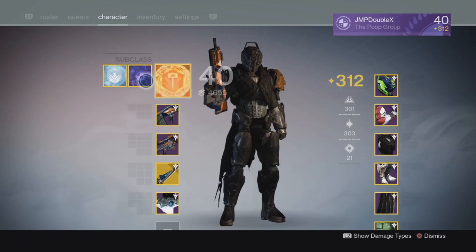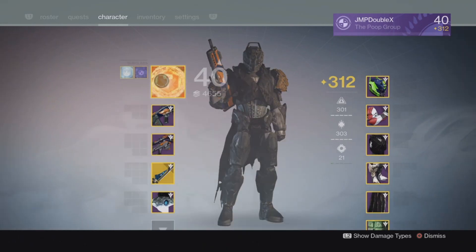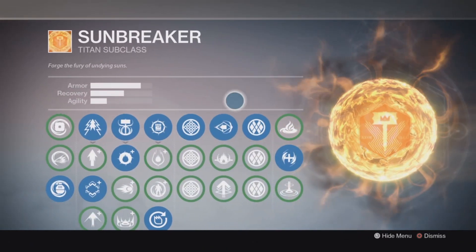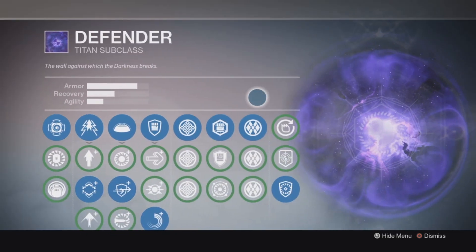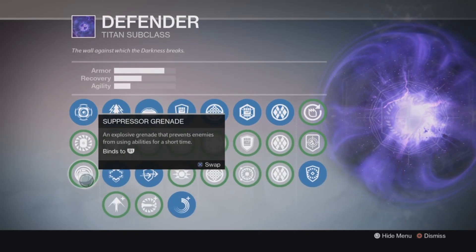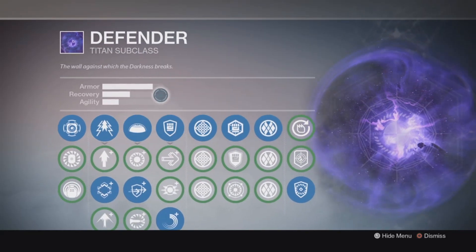For the subclass, I'm either gonna be using Sunbreaker or Defender. For my Sunbreaker, here are all of the perks. And for my Defender, here are my Defender perks right here. This is pretty much what I'm gonna be using. I might switch up to Suppressor Grenade — who knows.